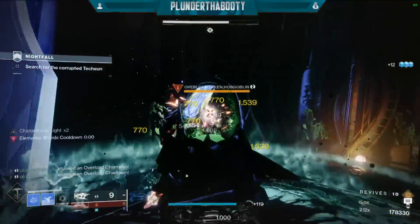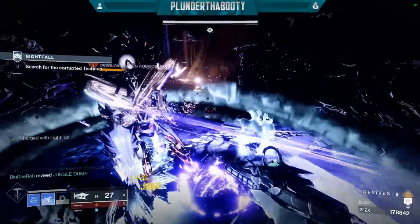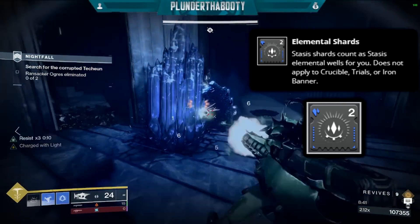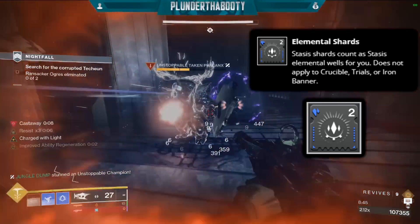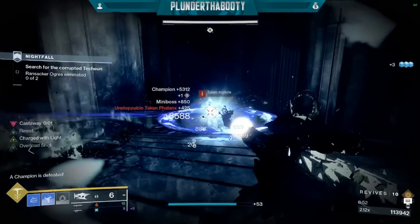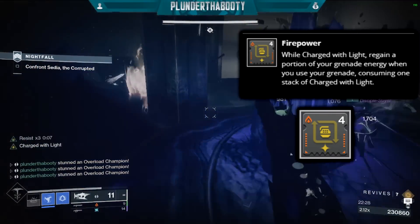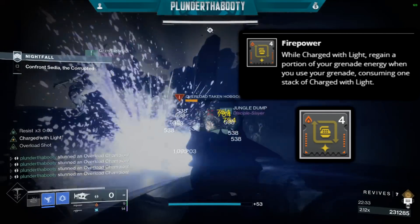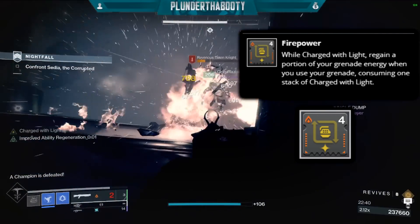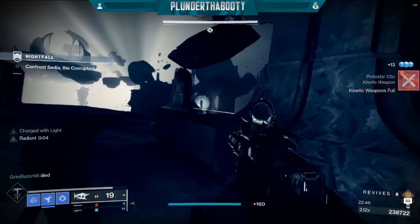For the mods it's actually really simple. First we're using Elemental Charge: we become charged with light by picking up an elemental well. We're not creating wells — only stasis crystals — but we pair that with Elemental Shards, which makes stasis shards count as stasis elemental wells. So every blue shard on the ground, whether created by us or a stasis ally, charges us with light when picked up. With that charged light, we're using three copies of Firepower — on gauntlets, chest, and boots — which gives back about 50-60% of your grenade energy every time you throw your grenade while charged with light, consuming one stack. We're also getting two stacks of charged with light every time we pick up a crystal.